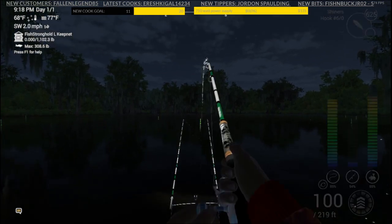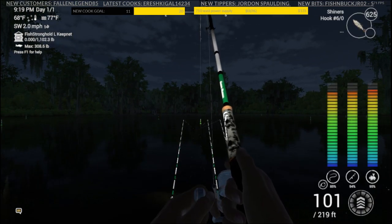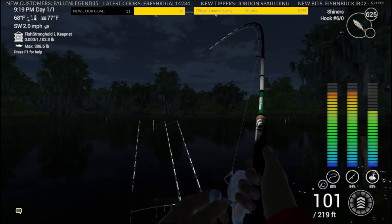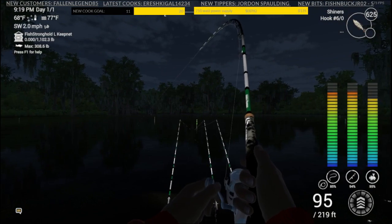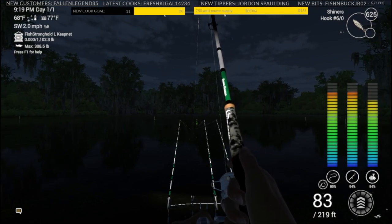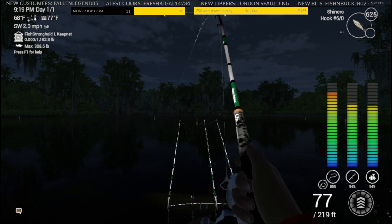Hey guys, Chef Spaulding back with another video. Today we are in Quanchkin, going after the alligator gar. I'm in one location that does pretty well with them. I'm using a heavy chaser 59-pound setup with a 6-0 hook and a shiner.